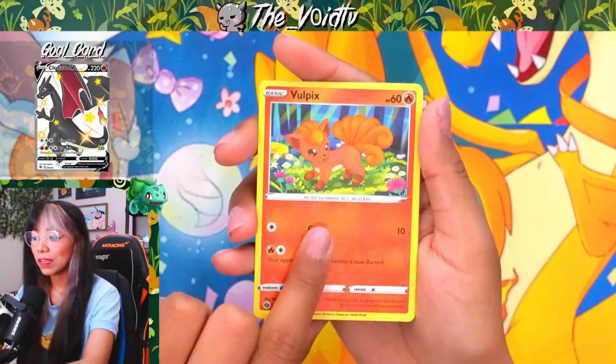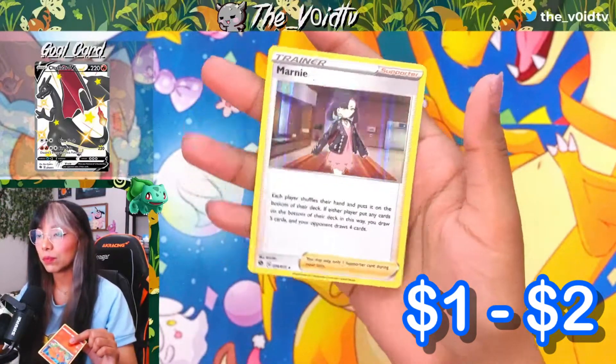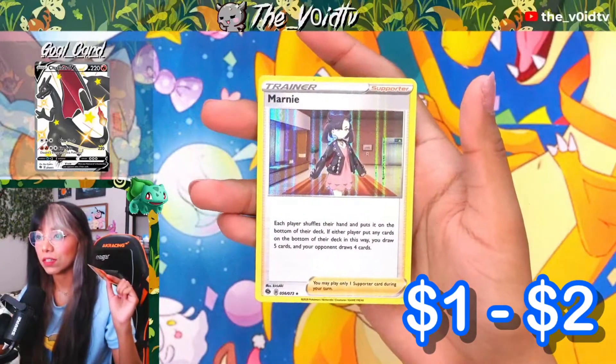Right behind the Vulpix, we have a Marnie Holo. This card is actually pretty dang good inside the TCG, so I'm very happy to have this card as well.